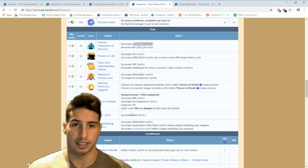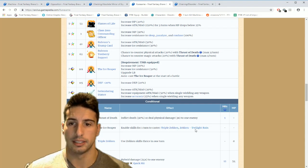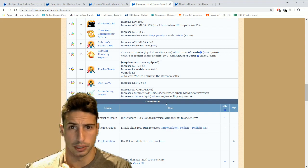He has Rubrum Tonberry Support — chance to counter physical attacks with Thrust of Death, inflicting death at 30 percent chance or dealing physical damage three times to one enemy. He can also counter magic attacks with the same move. When equipped with his own TMR, Ice Reaper increases MP by 20 and ice resistance by 50, and upgrades his LB. He auto-casts Ice Reaper at the start of battle, enabling skills for one turn — triple Zicken and Zicken Twilight Rain. So on turn one you can triple cast some Zicken moves.